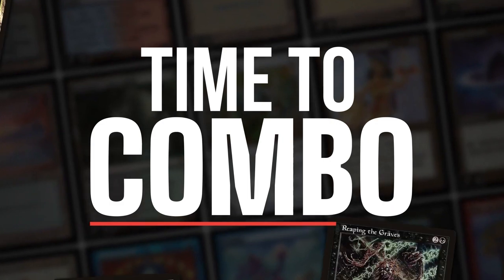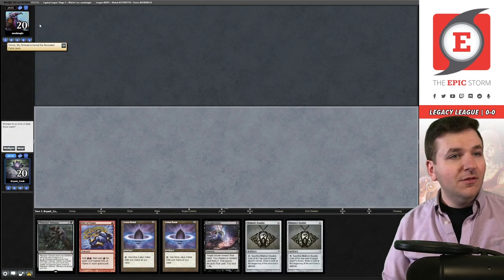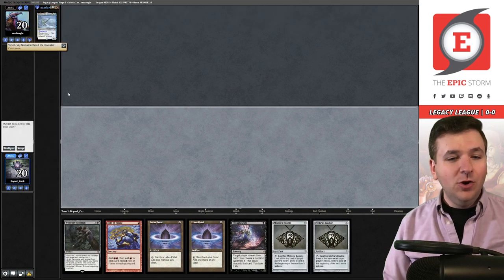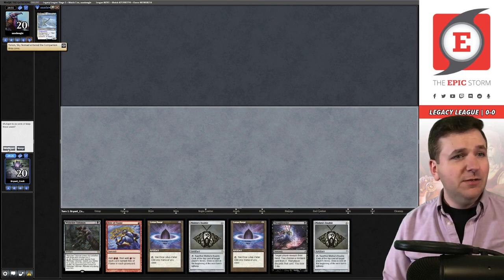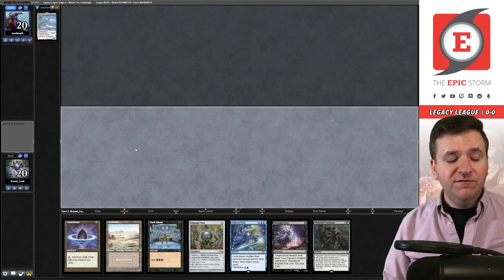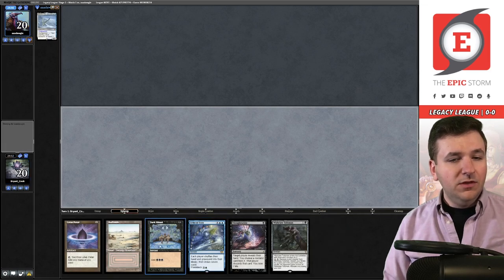Welcome to the first match. I am on the play. Our opponent reveals a Yorion Sky Nomad. We have a decent hand but it doesn't actually do anything meaningful, so I'm going to take a mulligan. This next hand is great — we're going to keep, bottom the Chrome Mox.